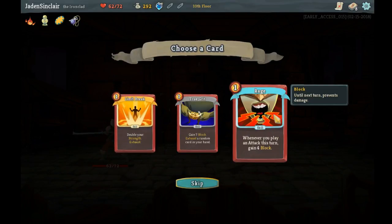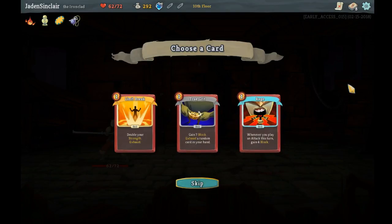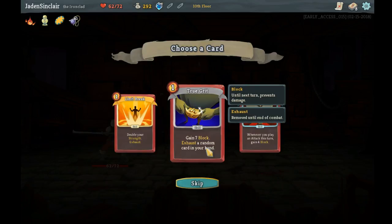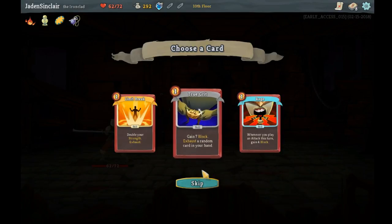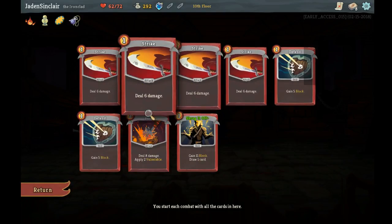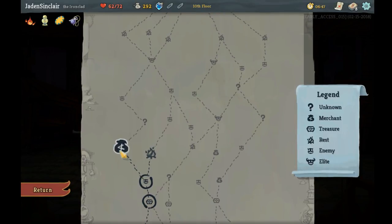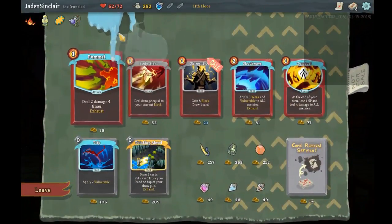'Play an attack — exhaust a random card in your hand and 7 block.' That would get rid of some useless cards and cycle even faster. But I've only got 8 cards right now, I don't think that one's worth it to take up a slot. Let's go to this shop and see if we can buy some really good card for the deck.